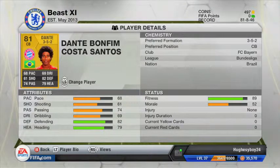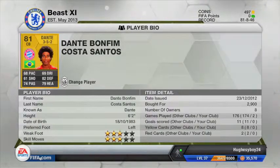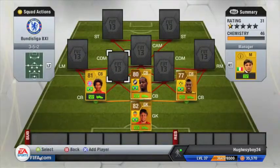79 heading — pretty good stats overall. He doesn't feel like a 68 pace player, more like 70 or 71. He's a great player to have — he gets the ball back, will barge strikers off the ball, shield it and retain possession. I picked him up for 2,900 coins.